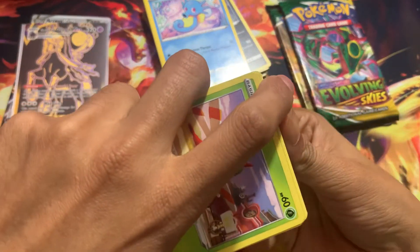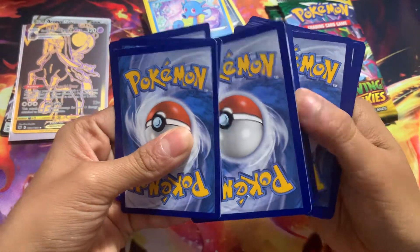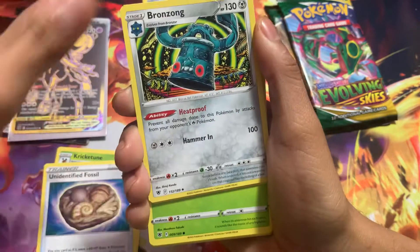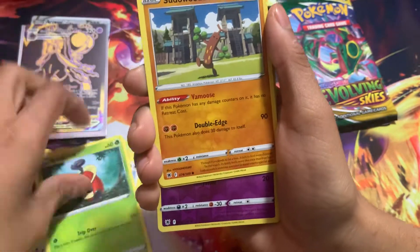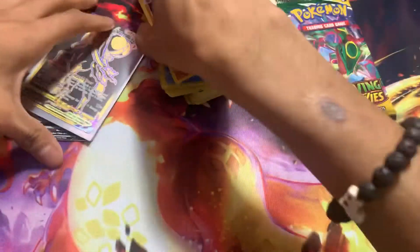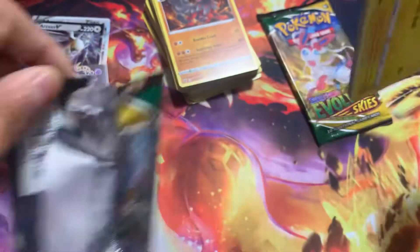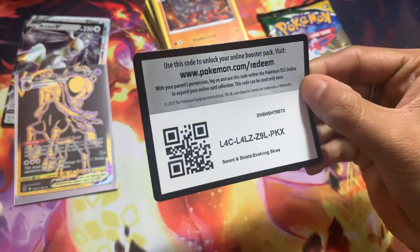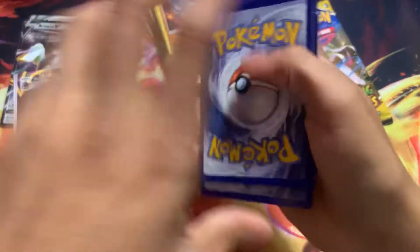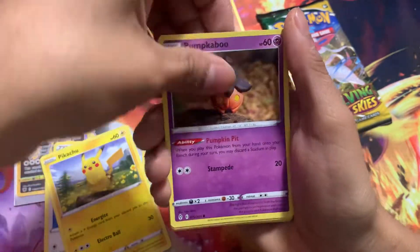I feel like we haven't opened Evolving Skies in a long time — we've been so focused on the new sets that Evolving Skies has just never crossed my mind. We got a Drifblim fossil, Bronzor, and an Arcane non-holo. As I said, we're only gonna get this one hit. If we were only supposed to get one hit and we get a Black and Gold card, I'll take it. The pull rates on Evolving Skies are awful — probably the worst of all time.